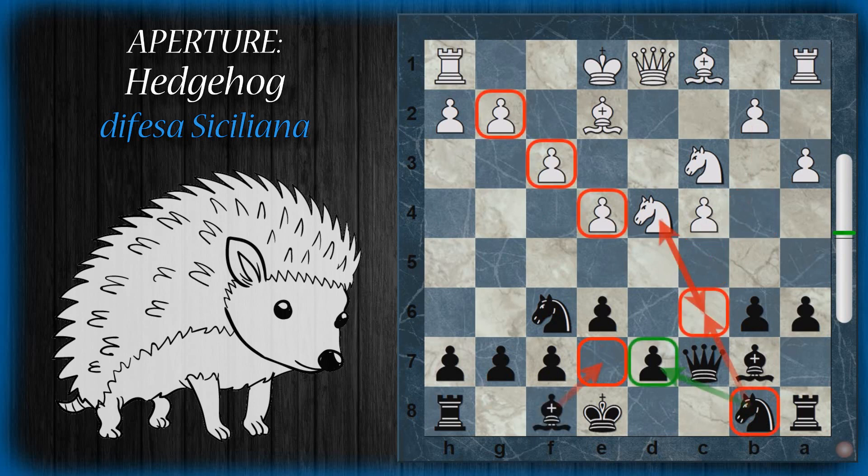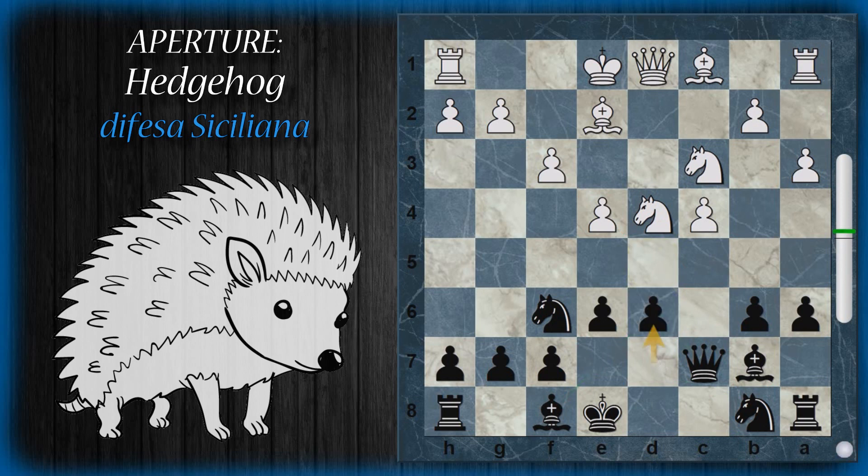Quindi attenzione: alfiere D6 è una trappola, non ci cadete! L'alfiere va tenuto in E7. In altre case è off-limits per via dell'ondata pedonale che sta arrivando sul lato di donna. Il nero gioca D6 completando la formazione pedonale dell'Hedgehog: si capisce ora perché si chiama Hedgehog, cioè Riccio. Questi pedoni con i loro aculei attaccano completamente la quinta traversa, impedendo a qualsiasi pezzo bianco di giungere in quelle case.